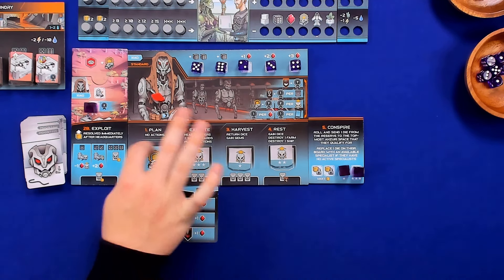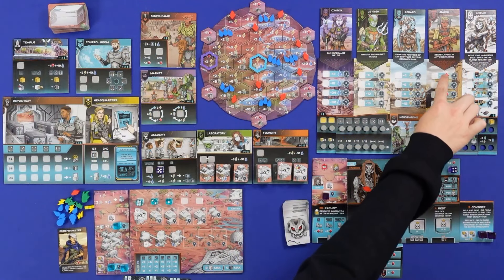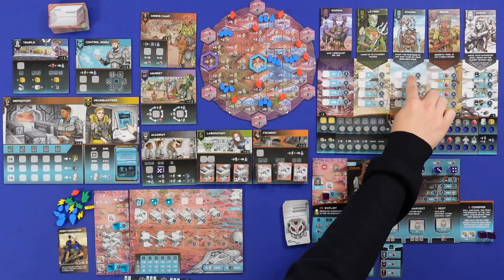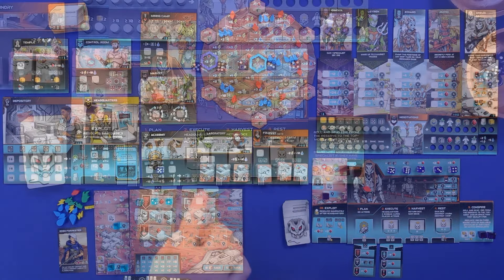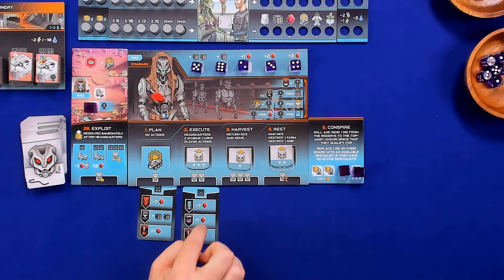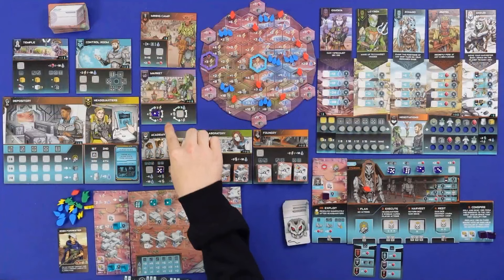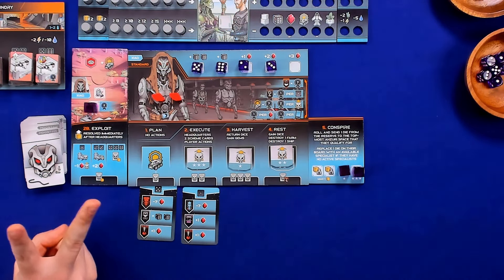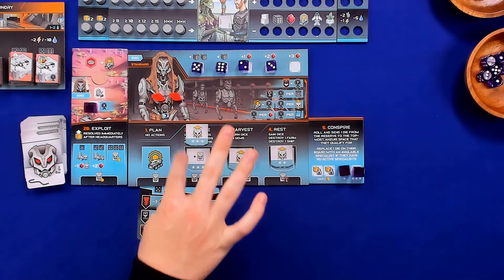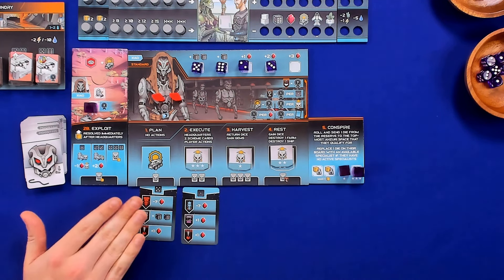For the bot's second action, they draw another card and try to trade with the blue faction — not enough gems. So they go to the market, sending a one and covering the leftmost market space, gaining plus one gem from the bank. That's two actions for the round. The bot will get three actions per round once they unlock that upgrade, and additional things if they unlock specialists — but they haven't unlocked any this round. We both start with all specialists in reserve.